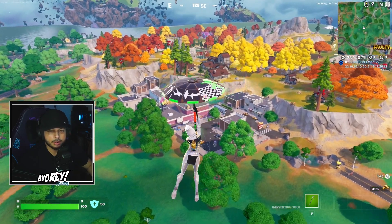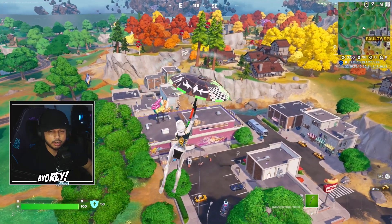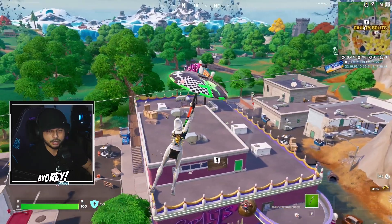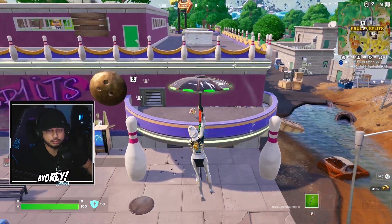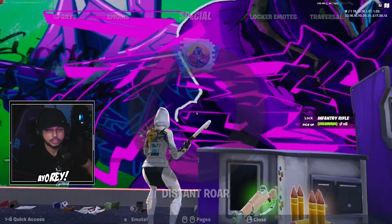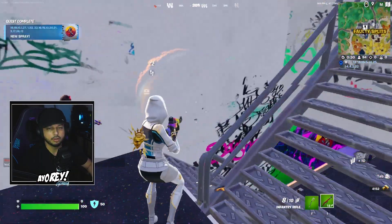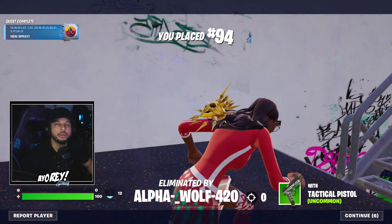Alright guys, so what we're going to do is drop right here into that bowling alley. There's going to be a mural on the first level of a Frankenstein — it seems to be a high drop. Pretty much all you've got to do is do a spray on the wall where there's a Frankenstein right here. Let's try to do it quick. Just spray that wall — done. Didn't have a gun but we did it. There you go.